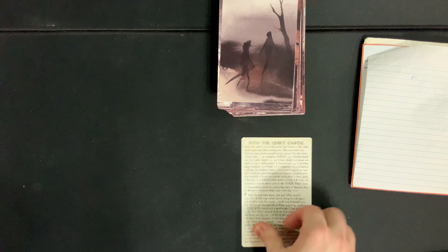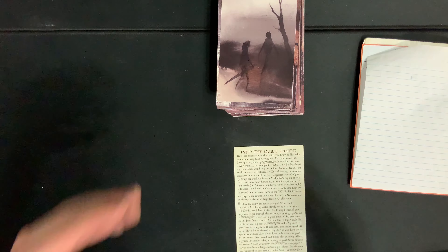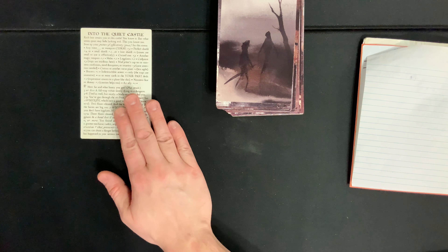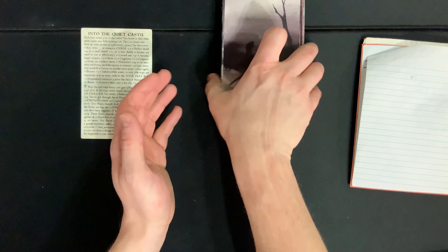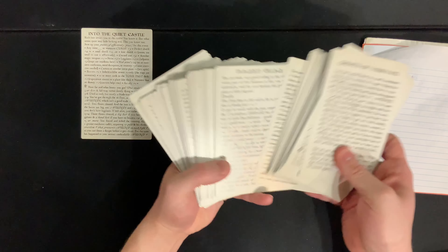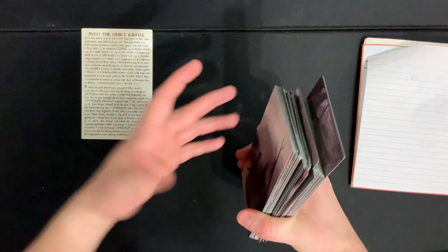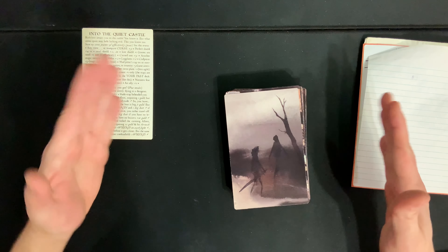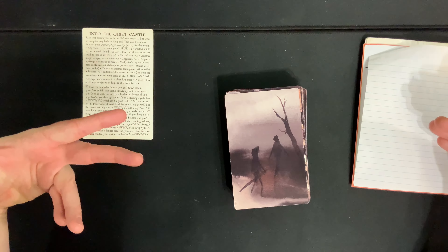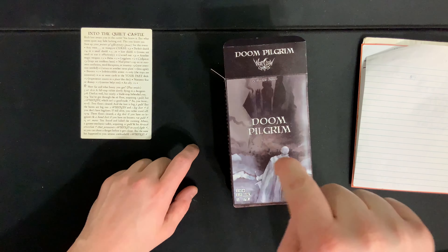This is all listed on your box, which actually serves as the rules. You read the card, do whatever it says, and once you're done with it, set it off to the side so you can look back at it later. Sometimes certain things will happen on some cards depending on if you've encountered something in your past adventure. For instance, if you run into a necromancer early on in the story, there's one specific card where you can raise the dead — and if you have that encounter, there's a whole different part of the card you'll have to deal with. And that's how you play Doom Pilgrim from War Claw Games.